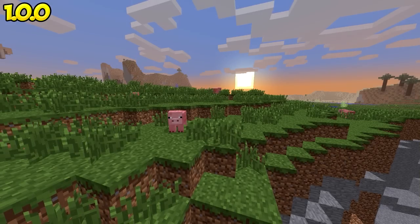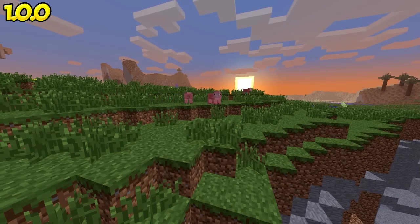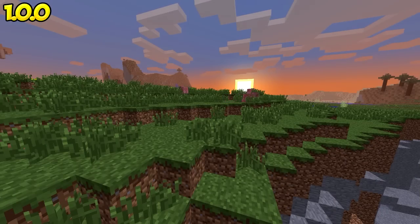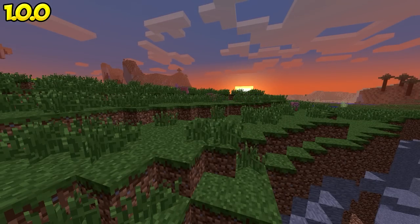Starting off with the first official release, Minecraft 1.0.0. You can see the version displayed at the top left-hand corner of your screen throughout the whole video, so if you're curious what version a change is from, just look up at that number. Our first change is the rain sound — the rain sound has been changed.